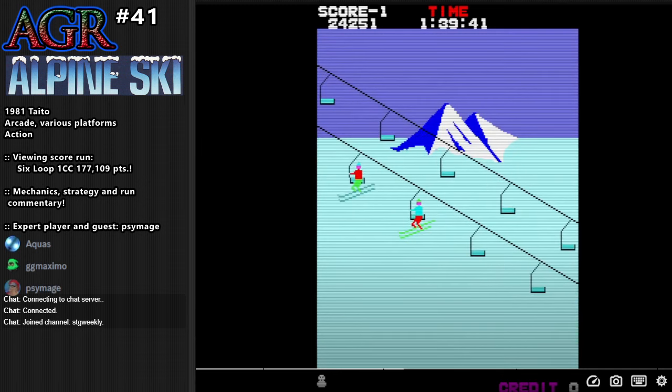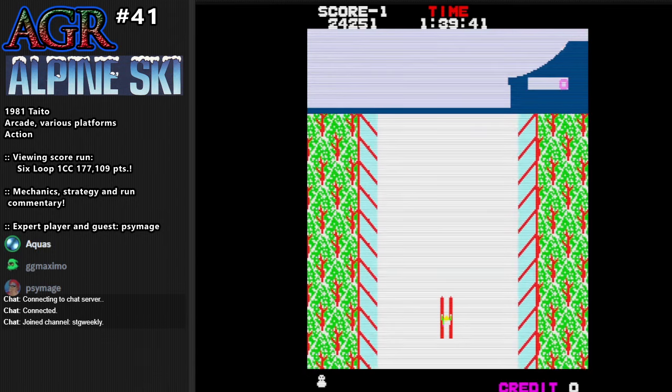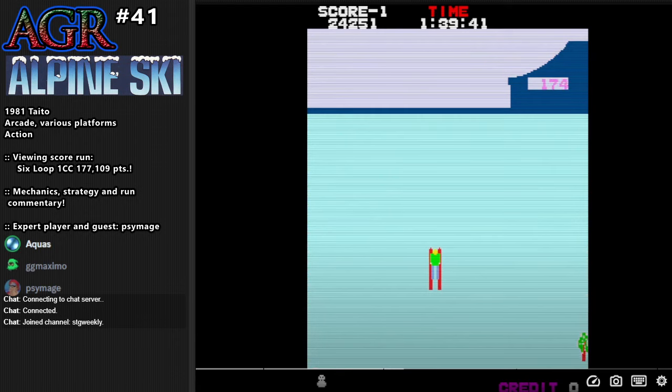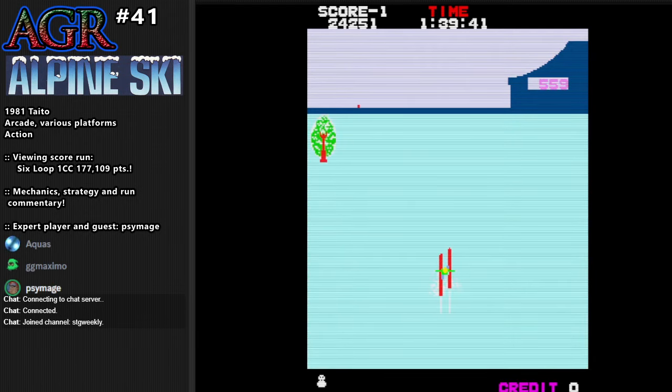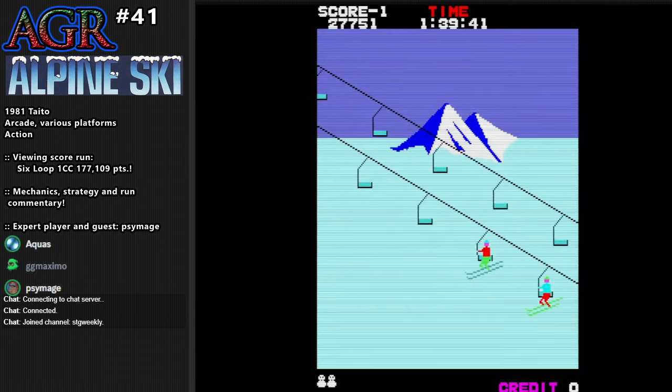Here's the jump — you press the button right at the bottom of the mini-map ramp. That is correct. I always watch the map; I don't watch the bottom of the screen when I do this.